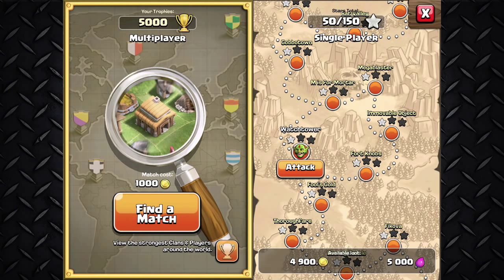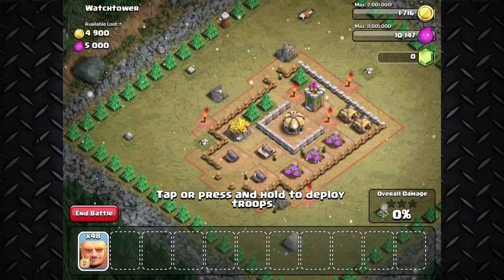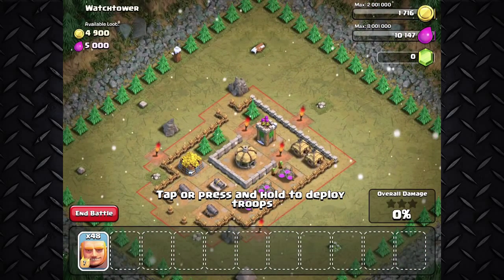What is up, you guys? This is Godson. We're coming back for the next update for Super Sales Christmas pets, and it is the Giants level 7. If you guys know, the Giants are really strong at level 6.